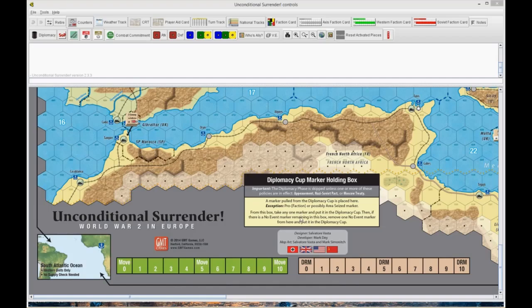Hello everybody. This is Dren608. The game is Unconditional Surrender, designed by Salvatore Vasta, published by GMT Games.